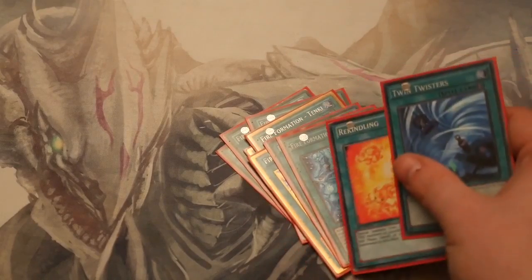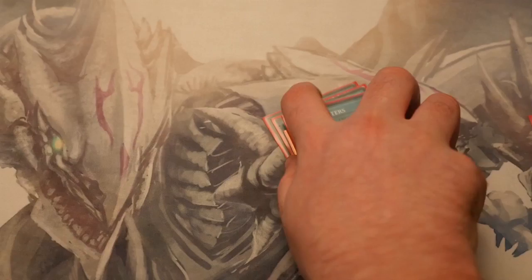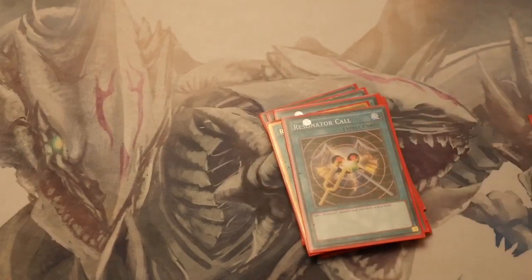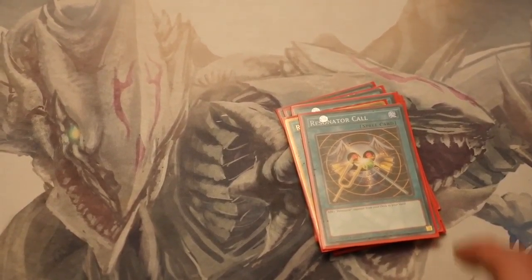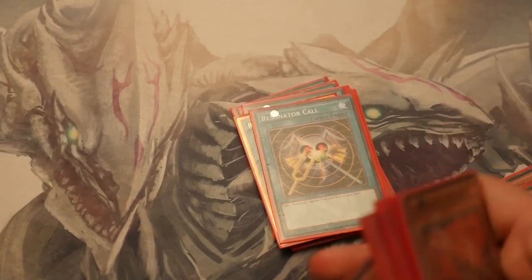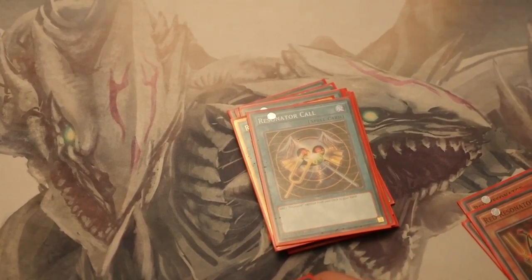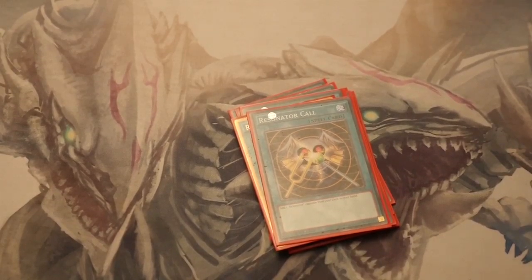One Twin Twister — it's down to you whether you prefer to lock back row or pop back row. Twin Twister was there just in case I wanted to pop scales or anything like that. One Regeki and one Resonator Call just to find your Resonator. I tried it at 2 and at 3 and it just got way too cloggy. If you find you're running into your Resonators too much, drop this card. Another option is Supply Squad just to get that extra draw — if you draw a Red Resonator from Supply Squad and then draw a monster next turn, you get the combo going with Wolf Bark for an instant XYZ.